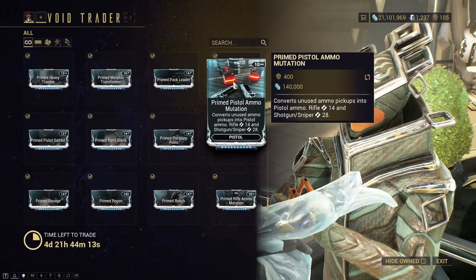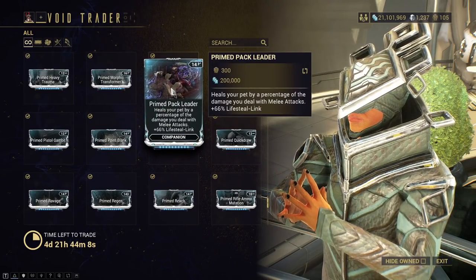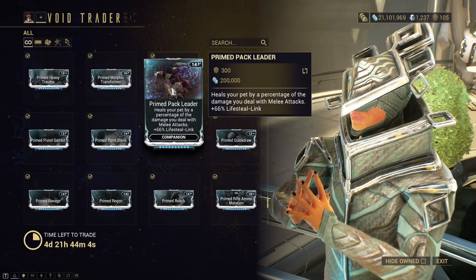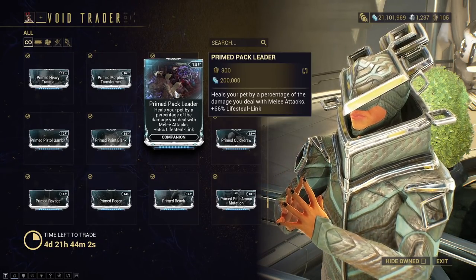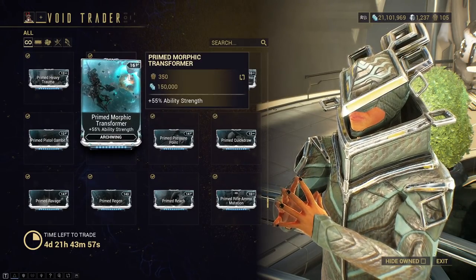Then Primed Pistol Ammo Mutation — utility, useful but not needed. You have Primed Pack Leader, which heals your pet by a percentage of damage dealt. This is actually pretty good if you like keeping your pet alive, so it's up to you. I'd pick it up if you use it, but if not, eh.